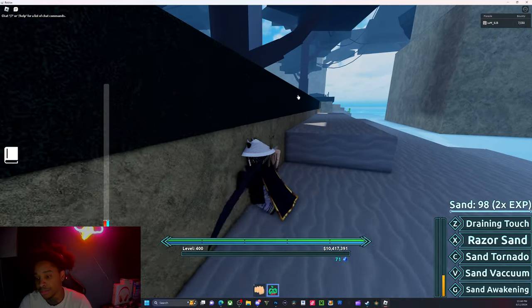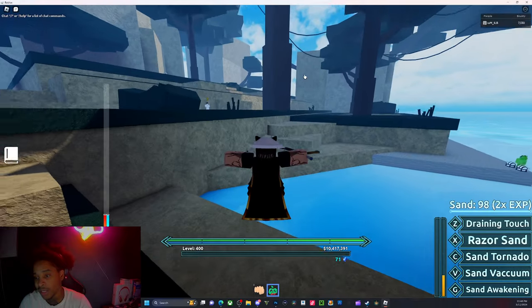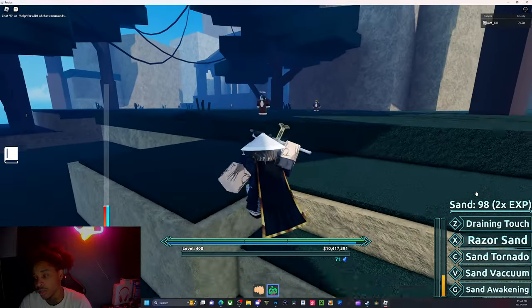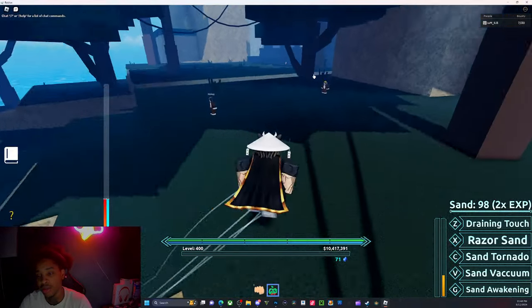We're gonna be showcasing sand. I just got slaughtered — I literally just spawned in and I'm getting hunted. All right, so sand: we got all the moves unlocked, mastery at 98. I think max mastery is 100. We got Draining Touch, Razor Sand, Sand Tornado, Vacuum, and Awakening. Awakening doesn't really do anything besides slow down people.